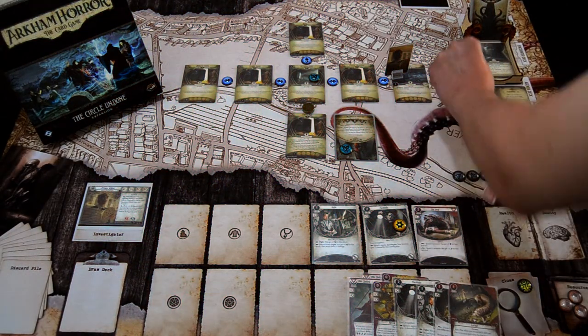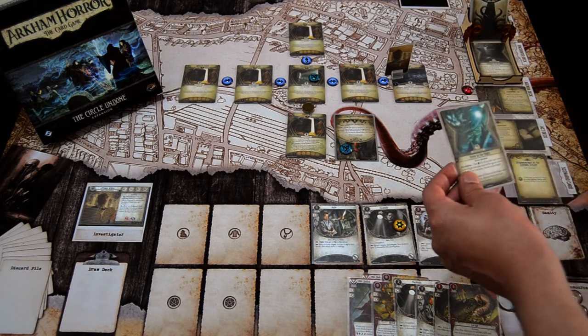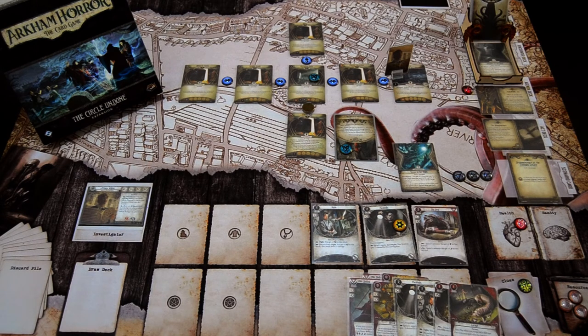We add one doom onto the agenda. The agenda has a forced effect: after doom is placed on any card, each investigator must either take one damage or one horror — or two damage or two horror instead if there are five or more doom in play. Because we have more health than sanity, I'll take one damage. Then we get an encounter card — it's Terror Tonight. So we are testing willpower four against four. I don't have any cards to commit — I could use Dig Deep, but I'm feeling quite confident I will succeed or not fail by three or more.